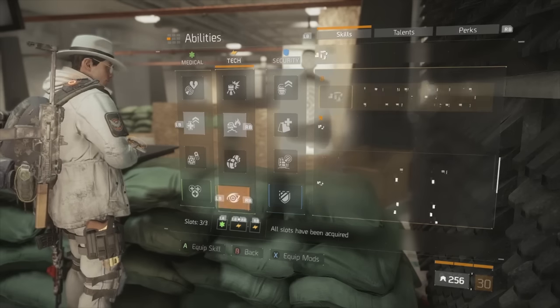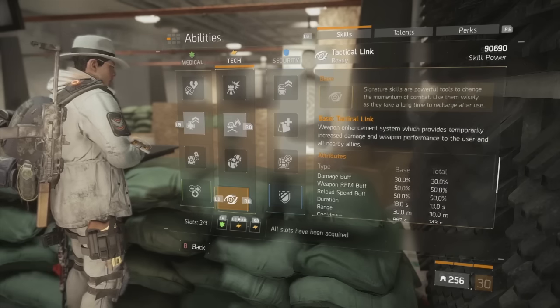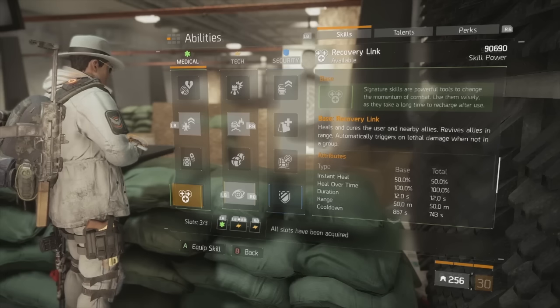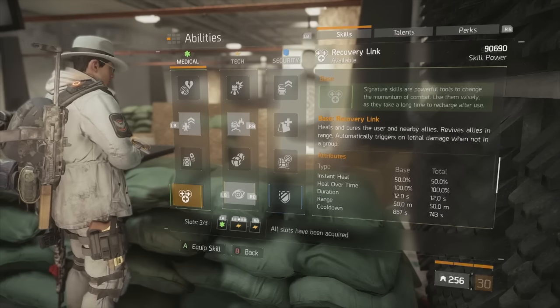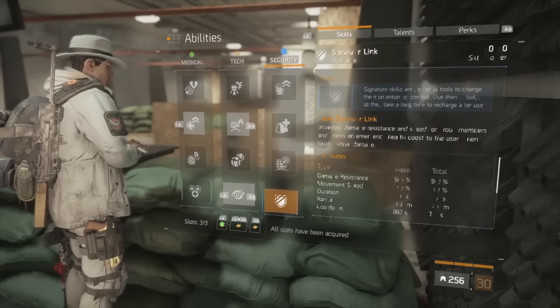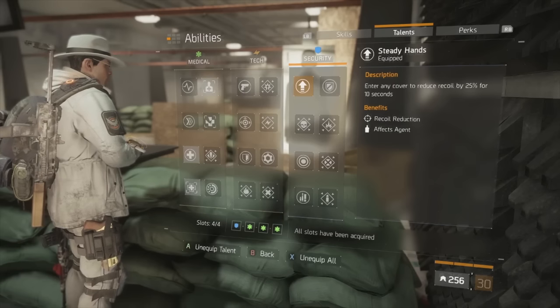For your signature skill, you can run Tac Link for a lot of bonus increased damage, or for safety you could run Recovery Link, which lets you revive downed teammates from the back line. Any of the signatures is viable — it's really user preference.